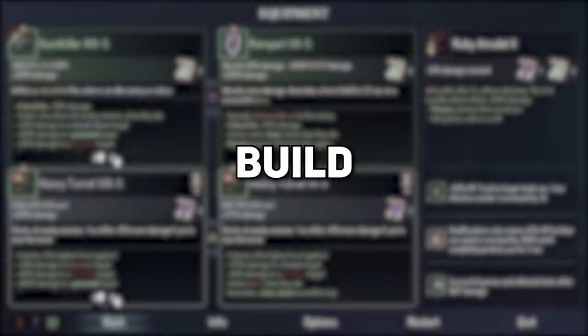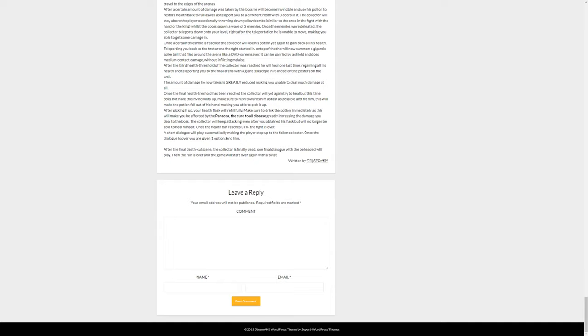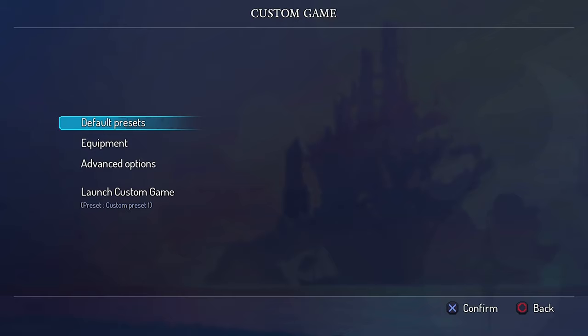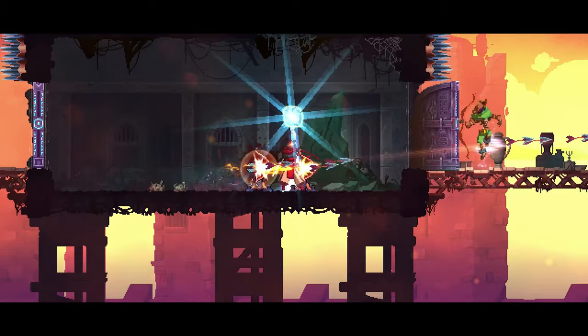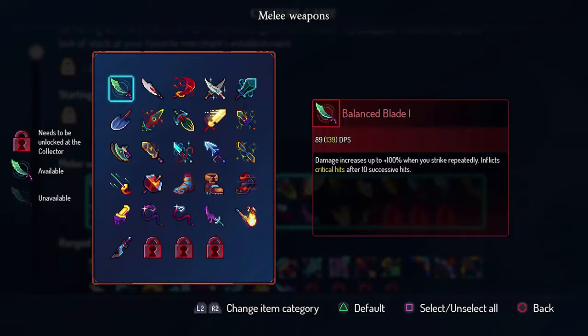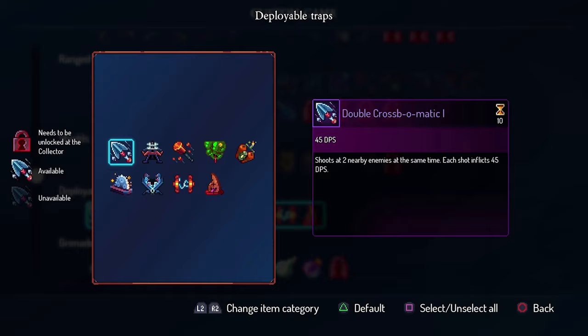So let's start off with the build we're going to be using. The build is inspired from a Steam web page. I used the build and made some changes to it — credits to the writer, thank you. When you are booting up Dead Cells, go to the custom game tab. You will unlock this option in the Ramparts level, so if you haven't got it yet, go to the Ramparts on normal mode and unlock it. When you are in the custom game tab, go to equipment, deselect all items, and activate the items I will be referring to.